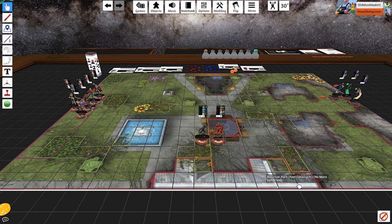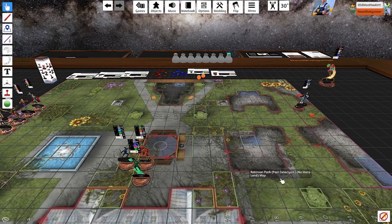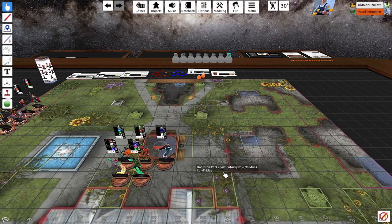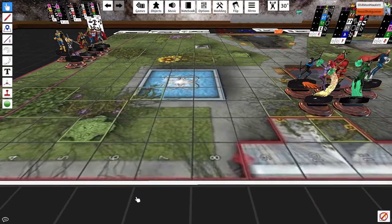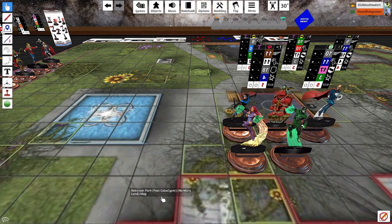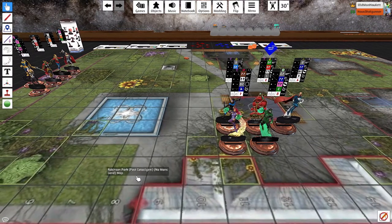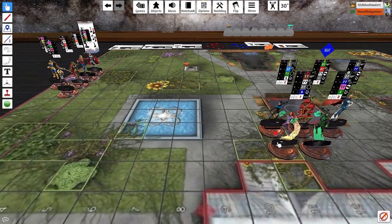We'll slap Nightwing there, DB here, Starfire there, and Lex Luthor right here. We'll choose Perplex with Nightwing's power and Perplex up the defense value on Robin. So everyone adjacent to Robin has a plus one, and Robin's got a plus one from Nightwing. Pretty solid. Too bad I have all the PD in the world.